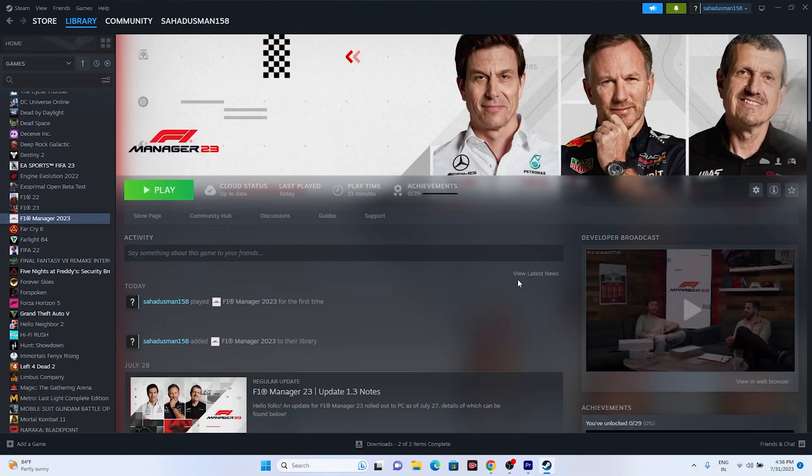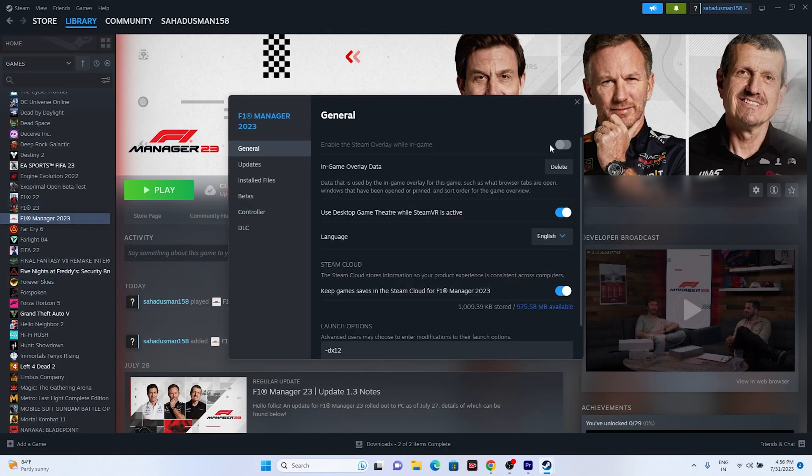The next step is to turn off the Steam Overlay. Right-click the game and go to Properties. If the Steam Overlay is turned on, make sure you turn it off — this is a very important step. Once you've turned it off, launch the game.